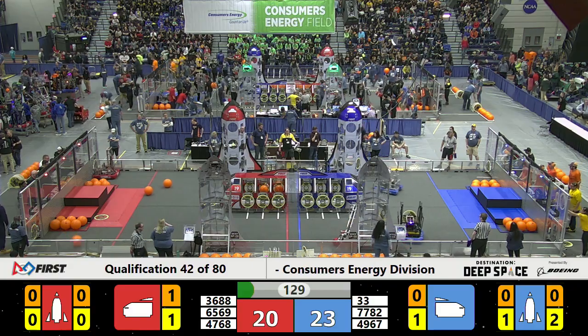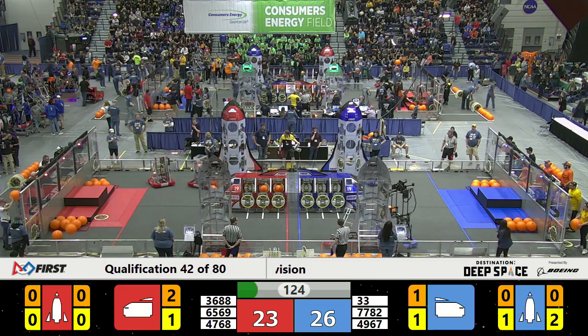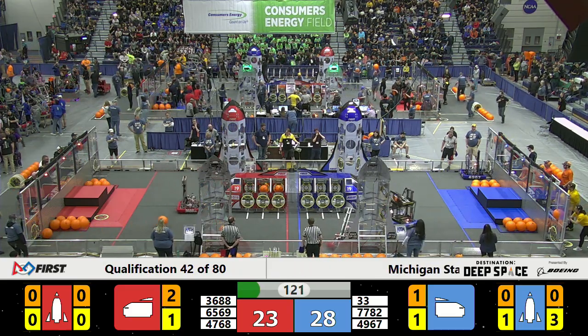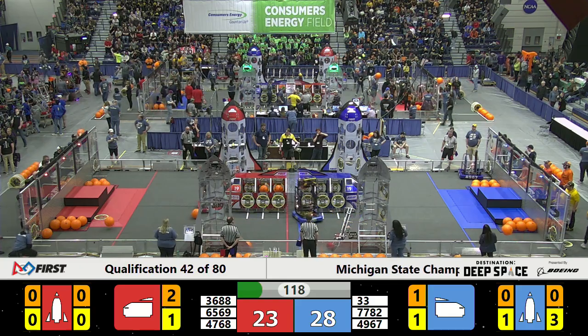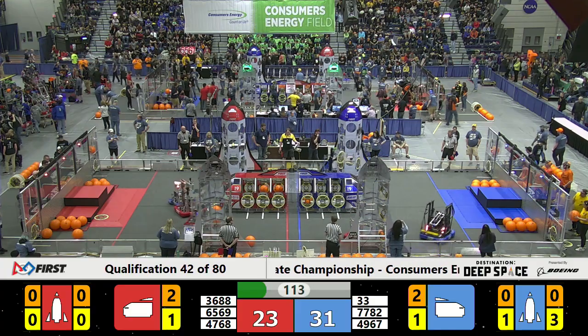Looks like that one team is going to try and get that hatch panel on the lower part of the Blue Alliance rocket ship, and they will score. Killer Bees is also getting a hatch panel, on the other side of the field, with three hatch panels now on that Blue Alliance rocket ship.